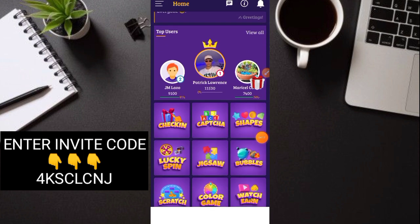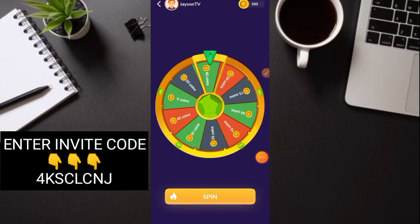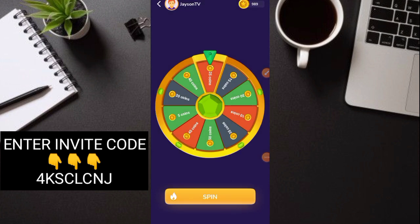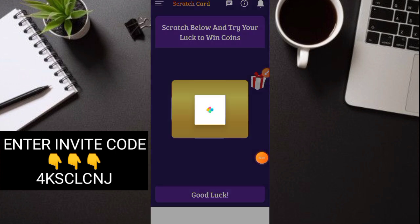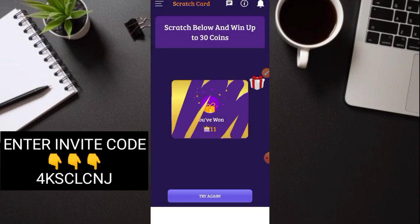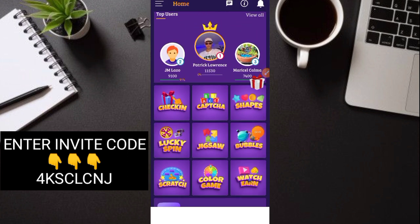Next is Lucky Spin — mag-e-spin lang tayo dito, then makaka-earn po tayo ng coins. Ganyan lang sya, simple. 25 coins makukuha natin. Wala nga halos ads sa kanilang application, ganun kaganda yung kanilang app. Tapos Scratch muna tayo — 30 coins, sana makakuha tayo ng 11 coins diba. Ganyan lang. I'm sure makaka-earn talaga kayo dito kasi maraming ways of earnings.